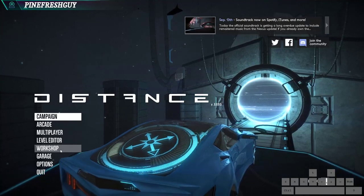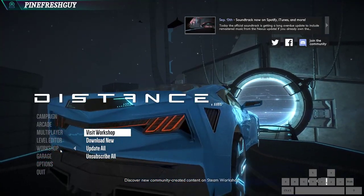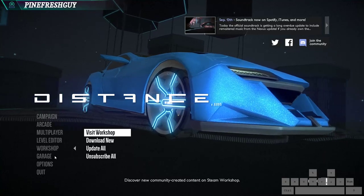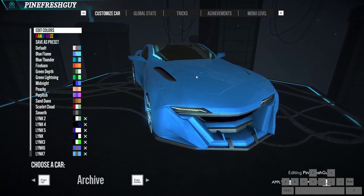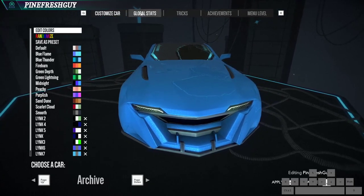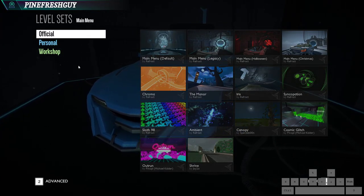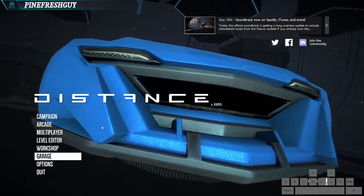And then we have workshop. This is where you can download tracks - I'll explain a bit more about this later, but this is where you can download all the community tracks. Garage - this is where you can customize your vehicle, see stats, and customize the menu level like the starting screen as well, which is kind of cool. There are some workshop items you can get from the community as well.